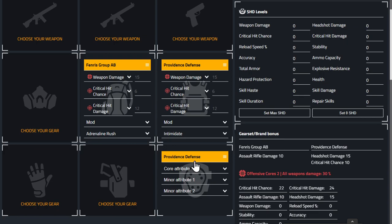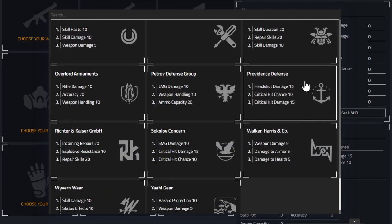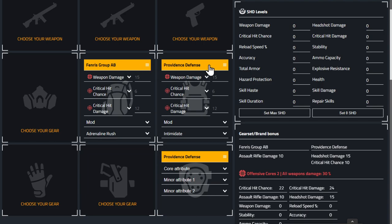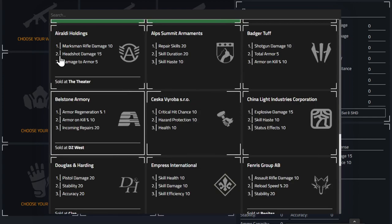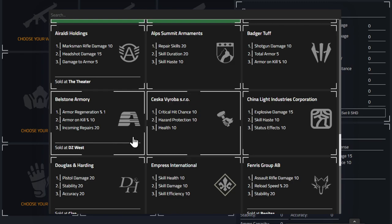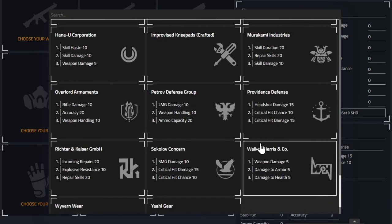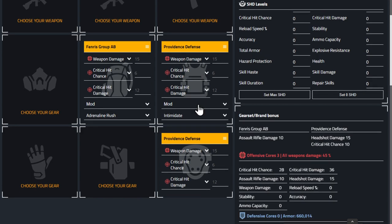We'll go with Providence Defense for the knee pads — so we've got two pieces. That gives headshot damage and crit hit chance. Don't ever run six pieces of the same set because you're just wasting three talents. One of the key things when putting a build together is how you mix and match — you can do three and three, three and two and one, three twos — you don't have to have them all together.